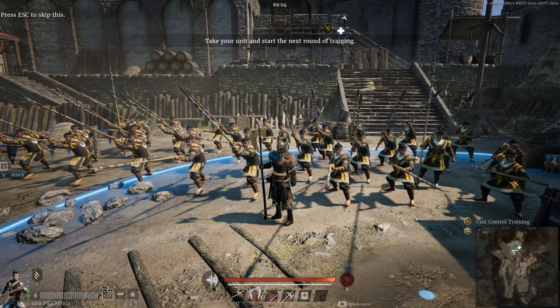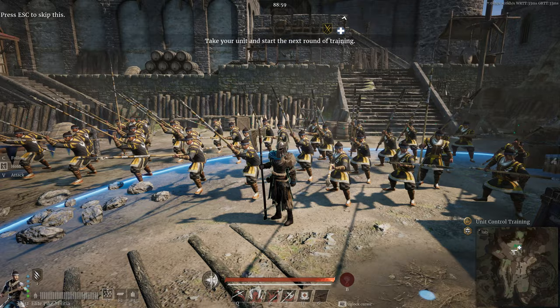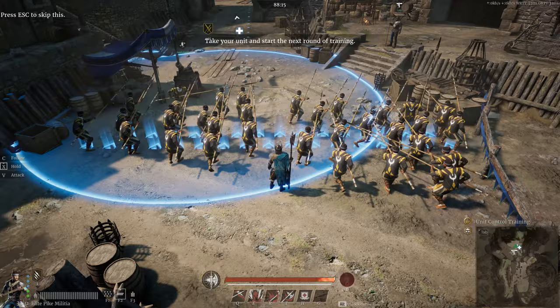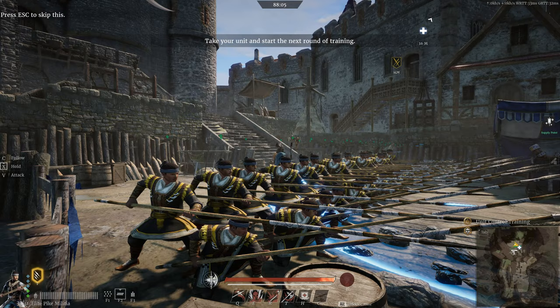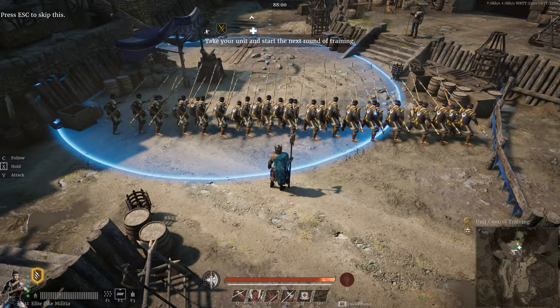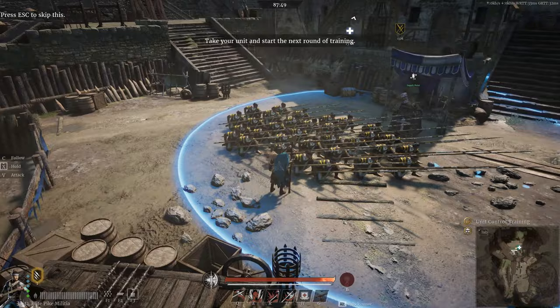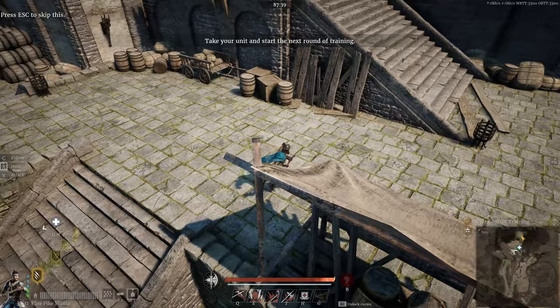With the basics covered, it's time to look at more advanced formation usage and why we should use different formations in different situations. With this pike militia, let's switch them from their default spread formation and get them into line formation — an excellent defensive formation for covering a wide area. Combined with a shield unit, a line formation can hold a good chunk of ground from an enemy assault. The pike militia's specialized formation puts them into a column. You probably wouldn't want to use this formation out in an open field, as it leaves the unit vulnerable to flanking attacks, but in a dense city environment, this is a much better choice than the line formation.